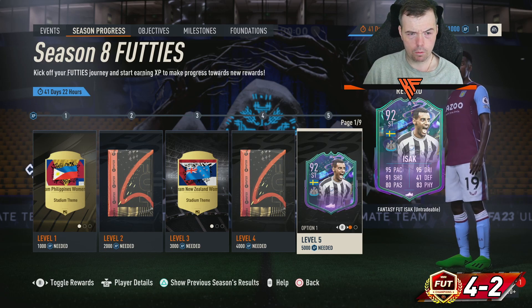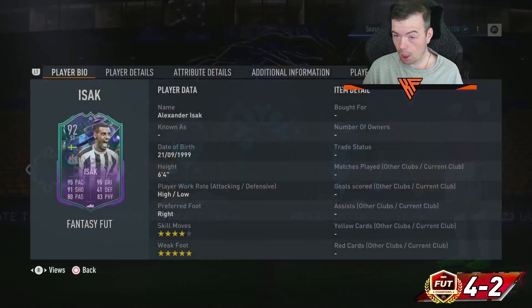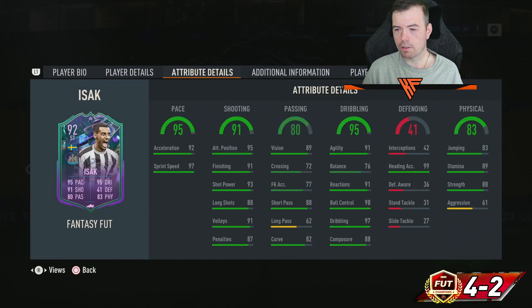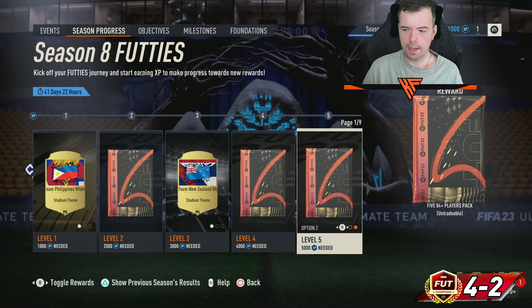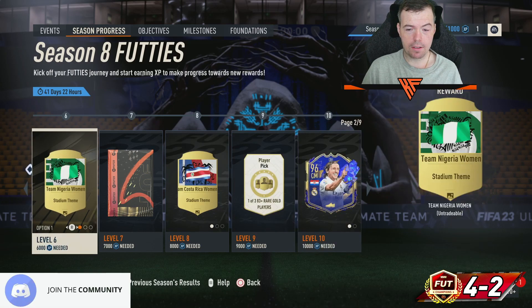Level five gives you a Fantasy Isaac, which is still a usable card — most stats are above 90. Or you can get a 5x84 pack. If it were a 5x85 I might have taken it, but that Isaac card isn't terrible. Level six has more stadium themes for the World Cup.